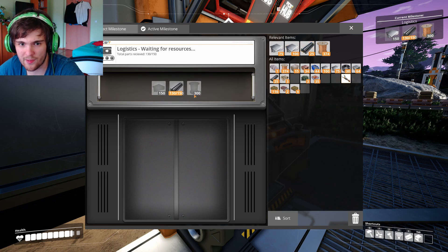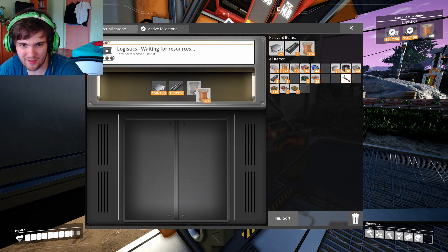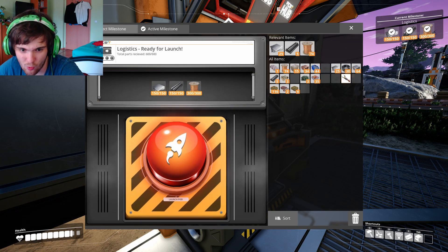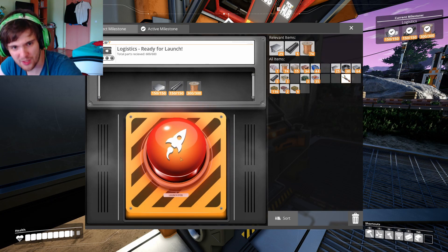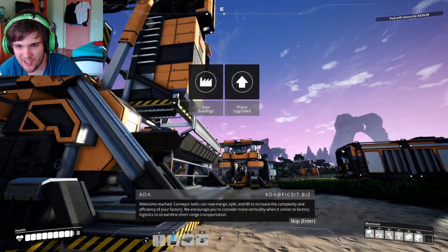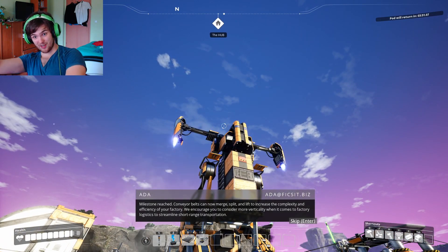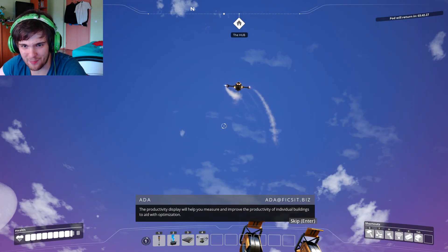Let's put the iron plates here and finally the wire — come on. We're shipping something out right? Oh, the spaceship — to increase the complexity and efficiency of your factory. Godspeed man, to the space!